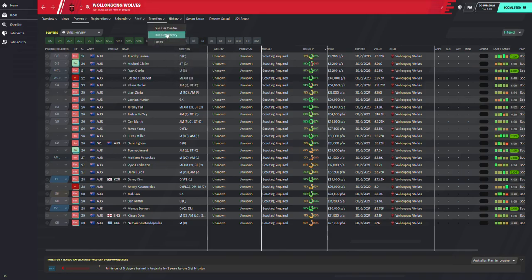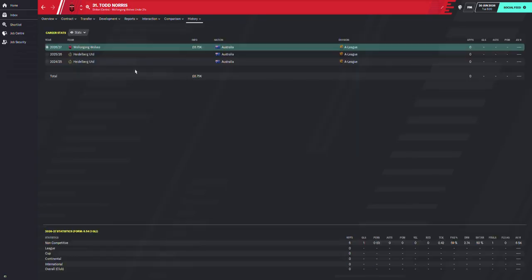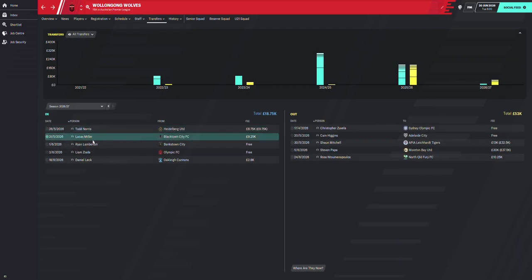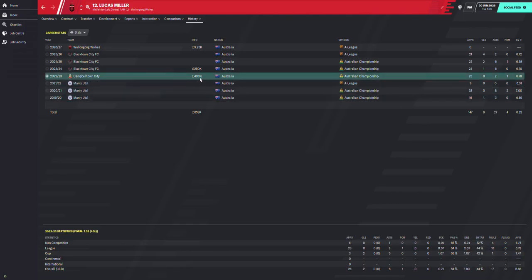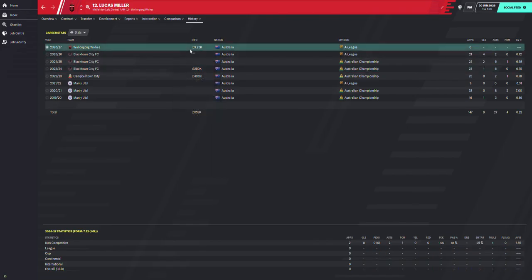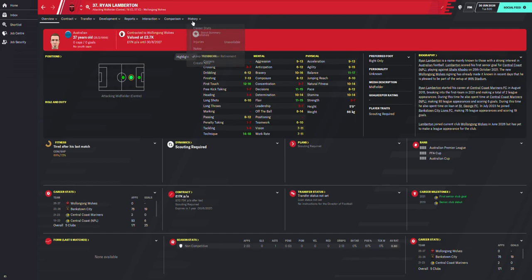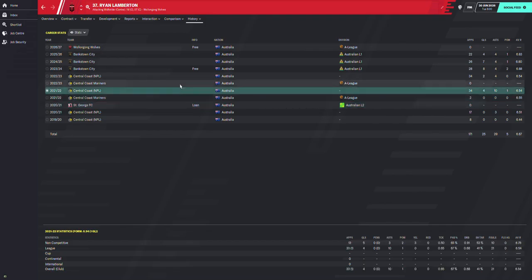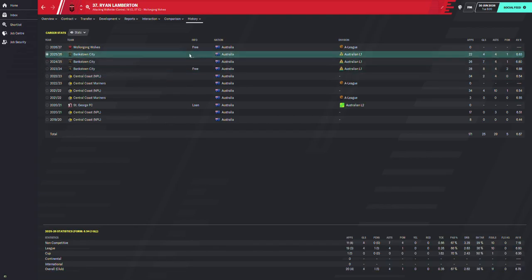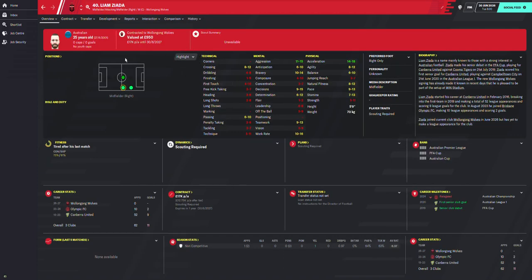Let's look at Wollongong Wolves and their history. In their debut season in the Premier League, they bought Todd Norris on a youth contract from Heidberg for 6.75k, and Lucas Miller from Blacktown City — he's been all over the place from Manly, bought from Campbelltown for 400k, then 250k, now down in value but somehow in the Premier League. Ryan Lamberton started at Central Coast, got loaned to St George, then bounced between Central Coast, NPL sides, Bankstown, and League One.